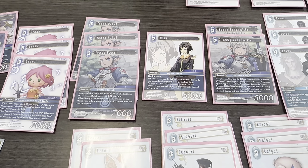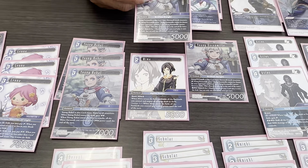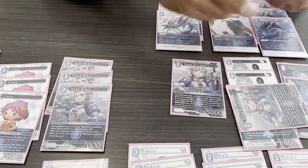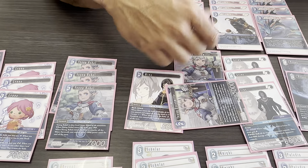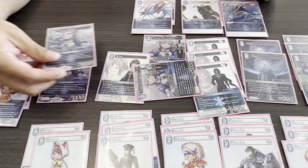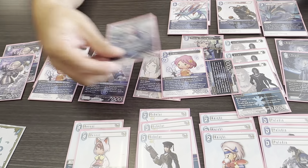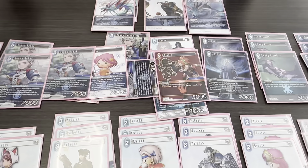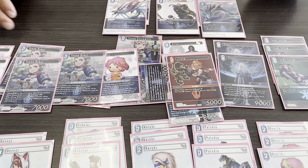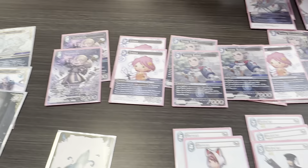Miwa was a really nice addition because you can spam out really fast — you can go Young Ex-Emile, search for Miwa, do it again on the next turn. If you have enough crystals, bring in Lena, and you're now at five forwards your opponent has to deal with. And you recur all the crystals, so you've lost no crystals at all.